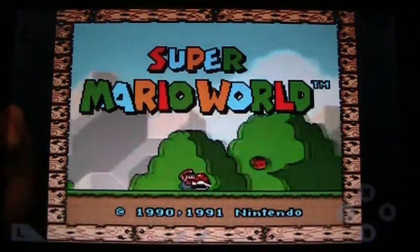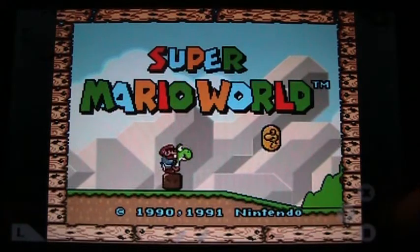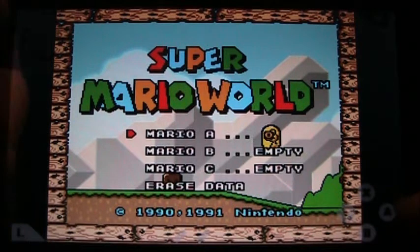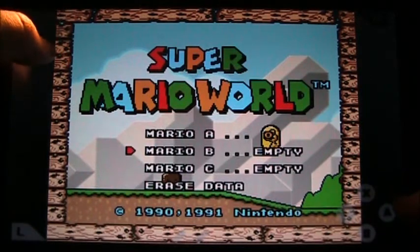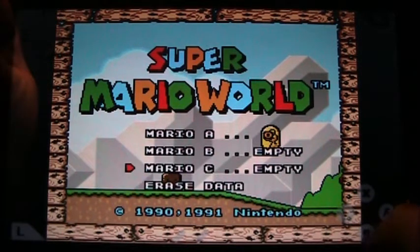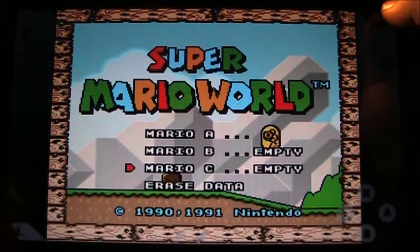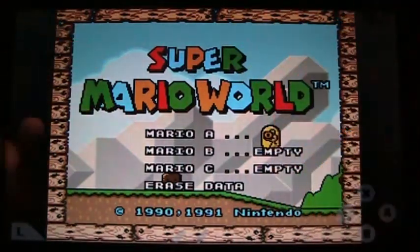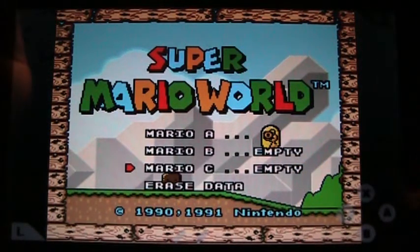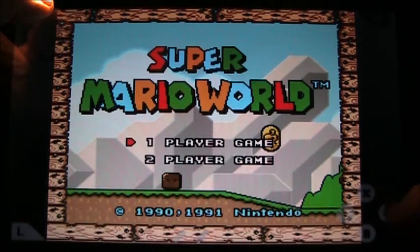Now, I've always stunk at this game. As you can see here, you've got your choices right up here — your up and downs, your A, B, X, and Y buttons over here, your right and left — those buttons on the top are right here, right and left. So let's see what happens here. One player game.